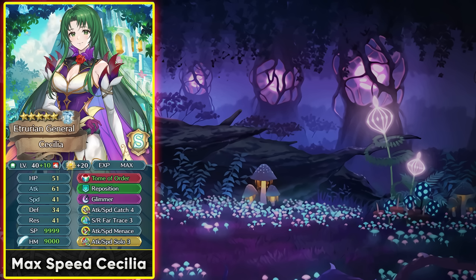She can also be used with a speed-stacking build, especially with the resplendent version — many Cecilia users do like to do this with Attack/Speed Catch, Speed/Resistance Far Trace, and Attack/Speed Menace. Though this isn't really fast enough for modern times given units with insane base speed at plus 1 merge, it's still something she can do to get follow-up attacks against slower opponents, especially utilizing her speed super boon.